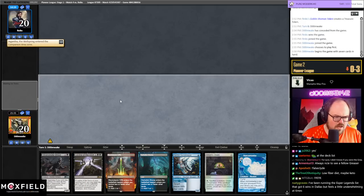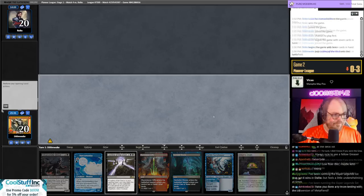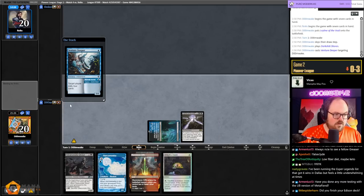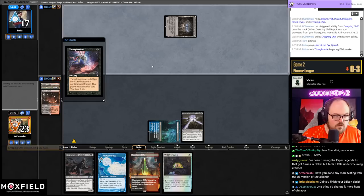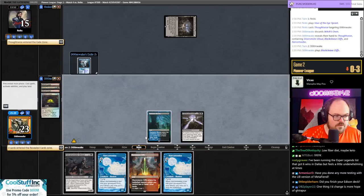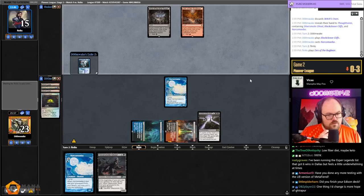Keep I guess — this hand's fine. It's awkward because we have Narcomoeba and Ghoul but I have an enabler and a Ley Line, so I'm going to keep it. I'll lead on the enabler in case they have Thoughtseize so they don't take my only enabler. Any more testing with blue-black? We spent most of last night playing the Grixis version, but we'll test the blue-black version at some point, probably tomorrow.